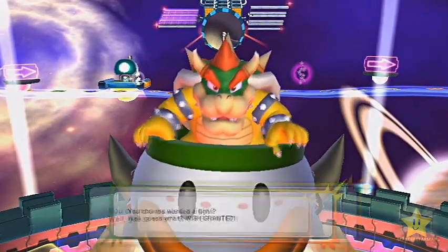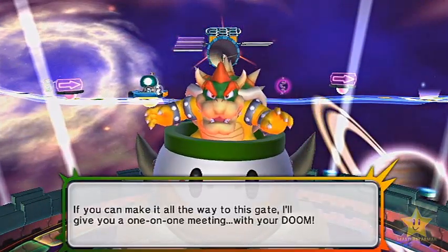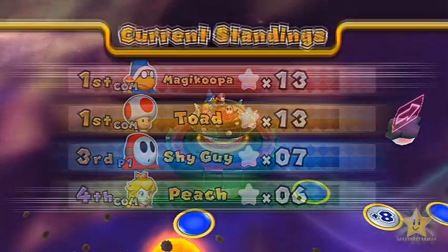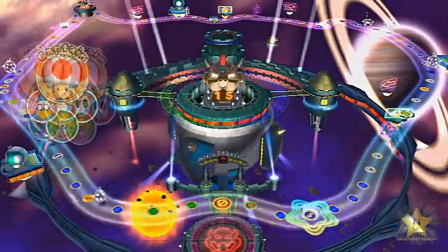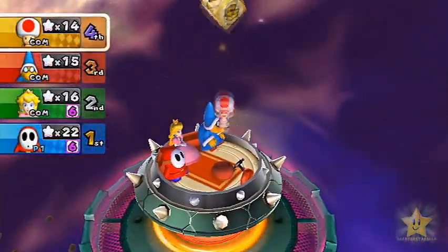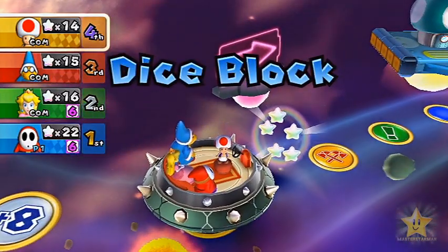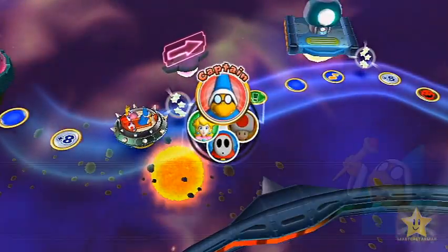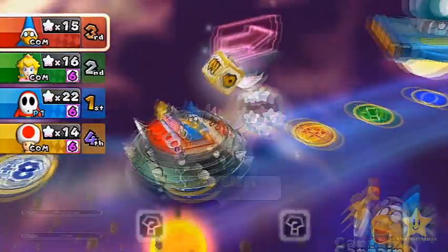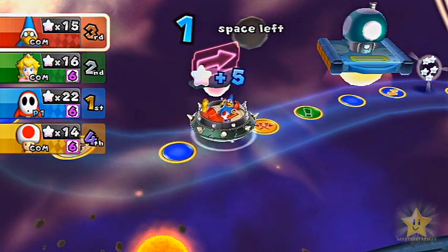Now Bowser basically spawns the gate right at the very first space of the board, meaning it's basically just a giant circle. He took a dominating lead right there. If he gets a 2, he'll be playing a minigame — nope, instead he's just going to give mini stars to Magikoopa. That's a very annoying boss minigame. There are also a couple more captain events on this board that we're going to be going into.